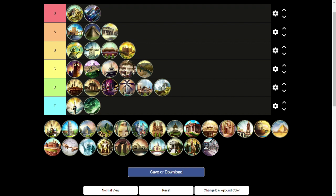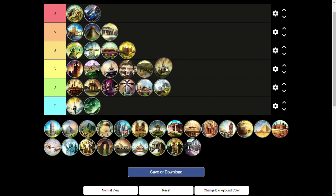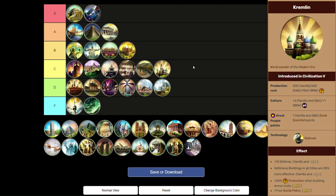Next we have the Kremlin, going into C tier. This wonder requires you to get the Order ideology. It's mostly here because of the free social policy — any free policy is solid. But who's really going to be building tanks with the plus 50% tank bonus if they have Order? You're probably going for a science victory instead, since you take Autocracy for domination victories. So it's really only in C tier because of the free policy, and that's about it.